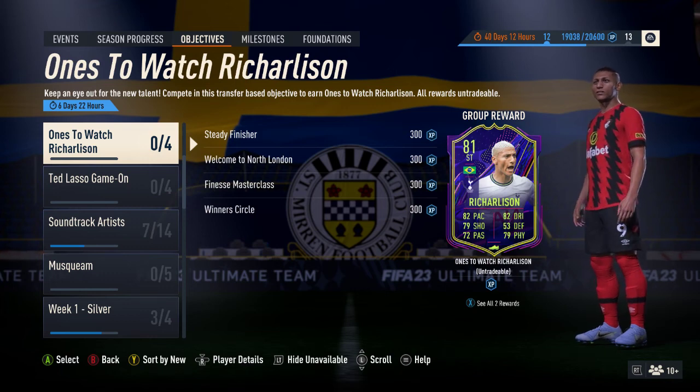Hello and welcome. In this video we're looking at the Ones to Watch Richarlison card. Today is Friday and the new Ones to Watch promo dropped, so they released a good selection of cards. There were 14 in total, with the highest being Lewandowski at 91 and the lowest being Adams, the Leeds United American midfielder, at 76.